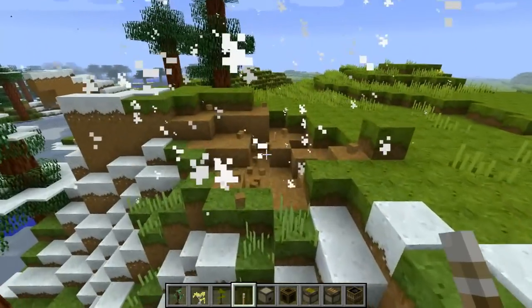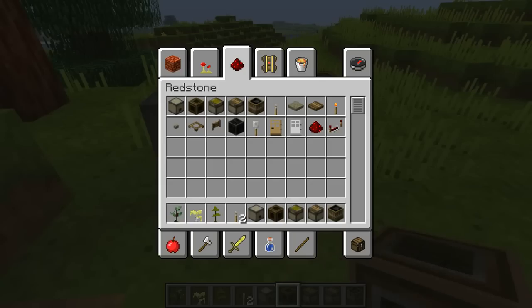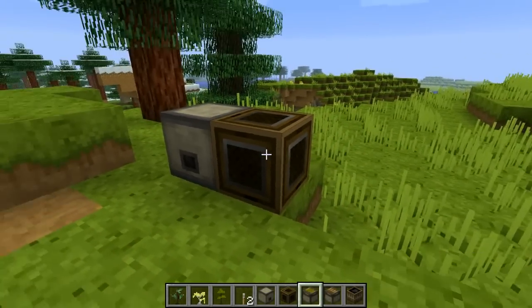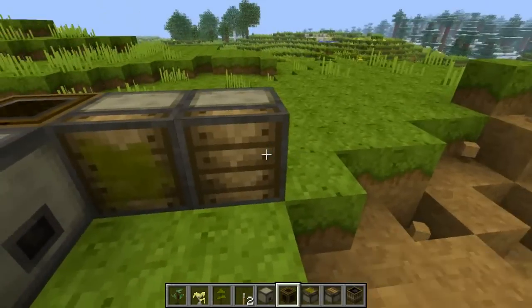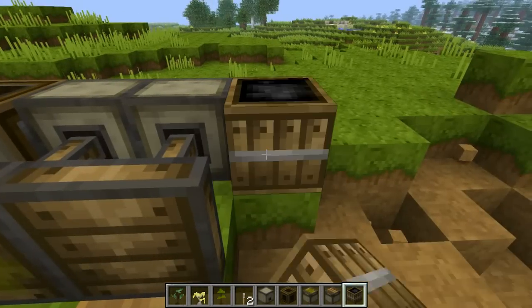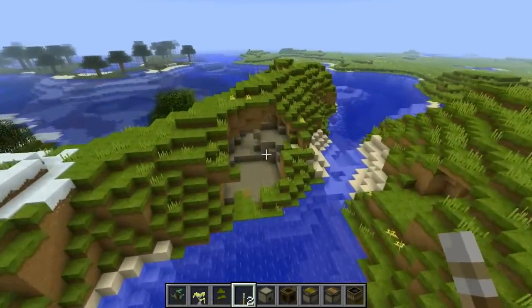As of right now the explosion texture has not changed. Right here you can see some dirt — looks very nice. Right here is a dispenser, right here is a note block. The notes have not changed. This is a sticky piston, normal piston — let's go ahead and extend these to show you how they look. And right here is the TNT, as I just showed you. Let's go over here to a cave and see how everything looks underground.